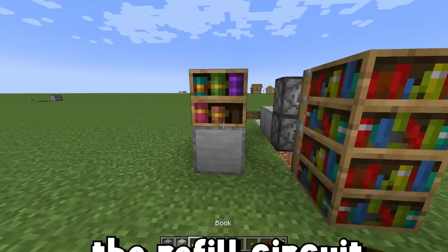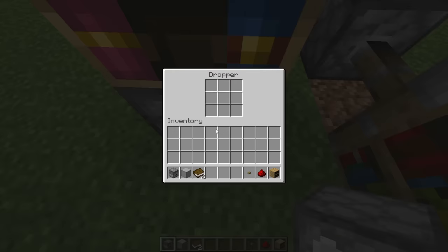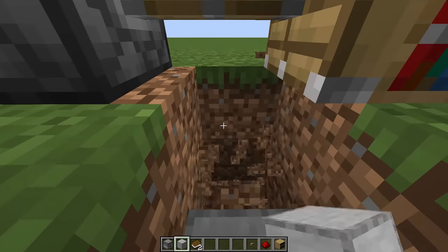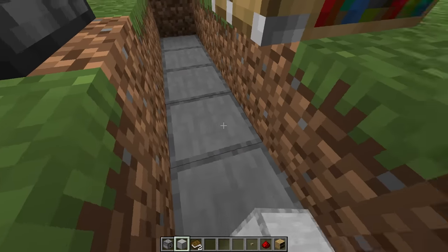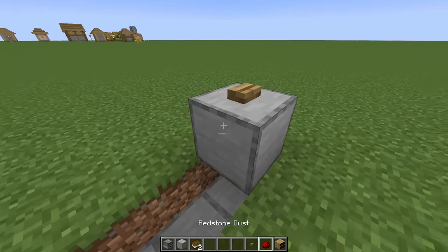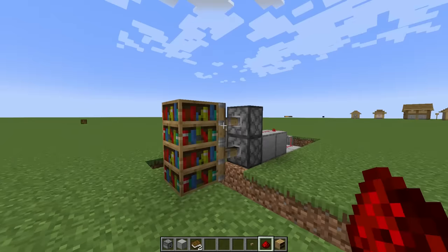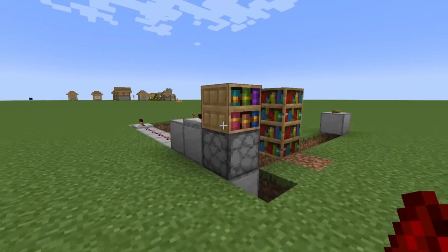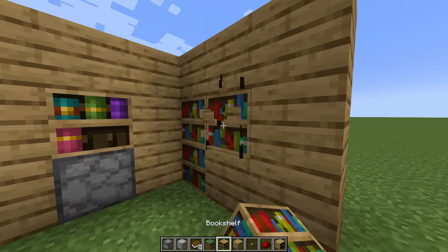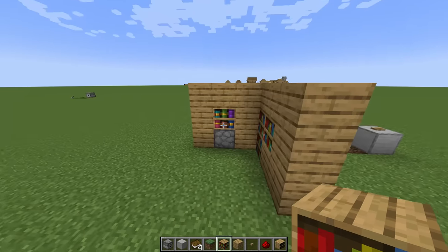That's the door circuit. By interacting with anything other than the fifth book, the redstone line stays on. By interacting with a book past that fifth one, the repeater turns on and the line is locked still. Next up, let's talk about refilling this bookshelf after we use it — it's so simple. Remove the block right below the chiseled bookshelf and place a dropper facing up. Inside of that dropper, place books. Below that dropper, place a block and run a redstone line into your secret room, where I'll put a button. If I power the button once, the dropper fills the bookshelf back up.